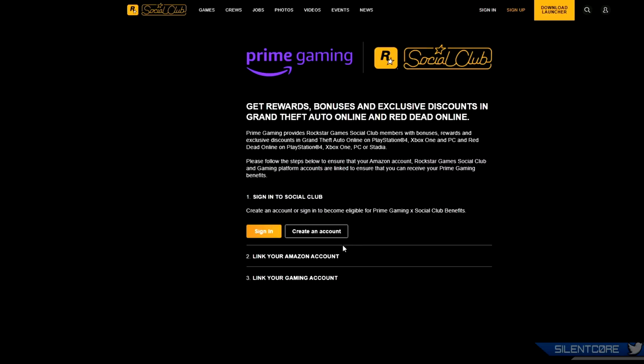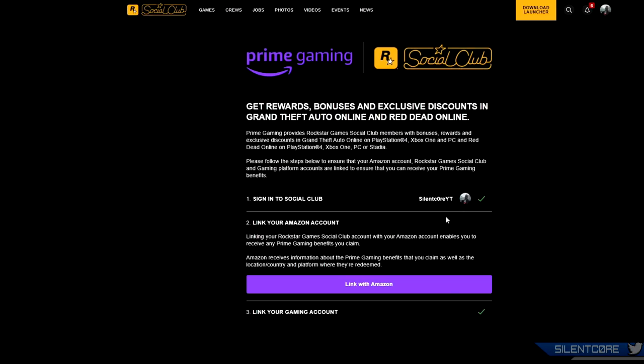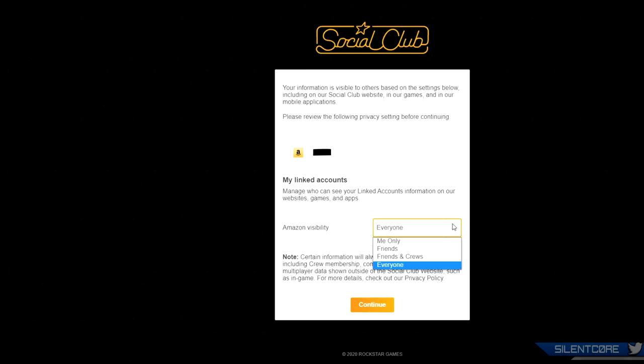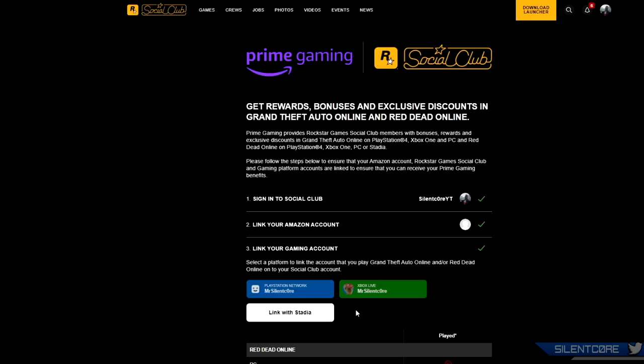Most of you will already have a Social Club account — it links your online profile to every Rockstar game you play. Just sign into your Social Club account and it'll take you to a new page where you can link with Amazon. Click the button and it links and synchronizes your accounts. Even if you previously used Twitch Prime loot, you will have to do this process again. They simplified things by directly linking to Amazon and cutting Twitch out of the equation — before, you had to link Amazon to Twitch and then Twitch to Prime Gaming, which was a long process.